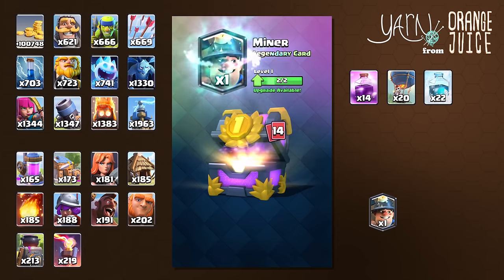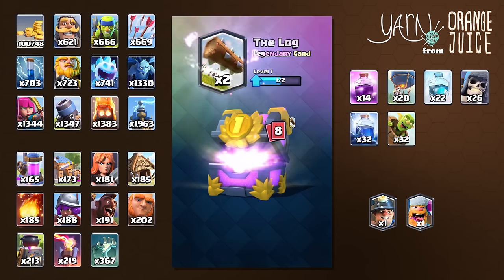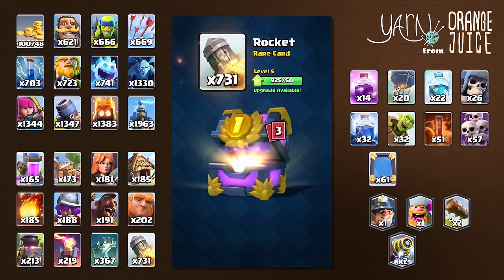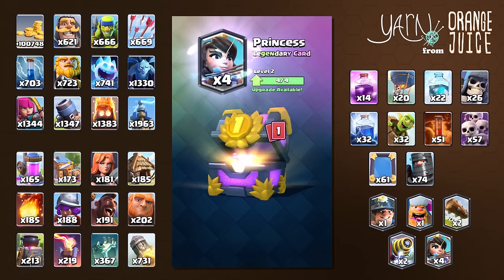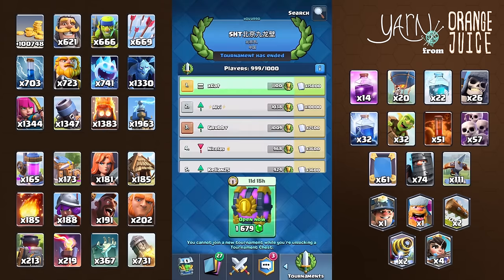20 cards in and he gets a miner, then he unlocks a lumberjack — 2 legendaries so far. He gets 2 logs, then unlocks a sparky and 4 princess cards. The final card is 111 expos. These tournaments are very mentally exhausting and coming in first is no easy task.